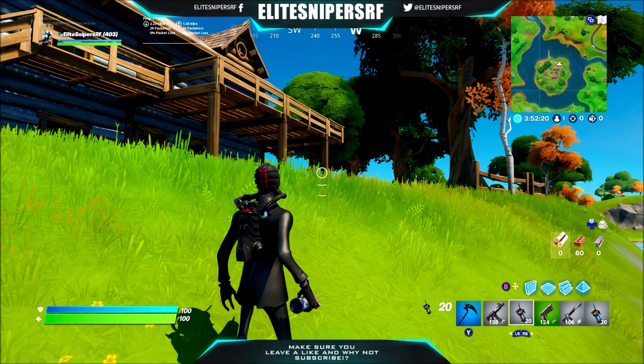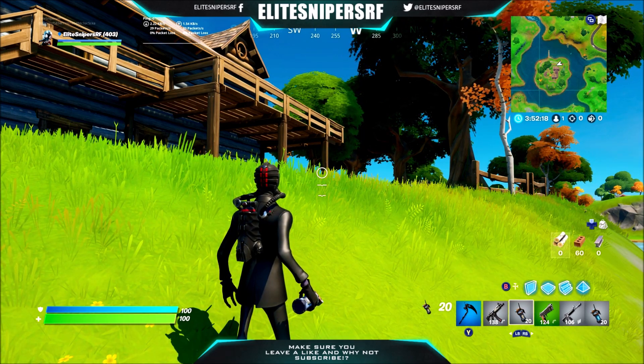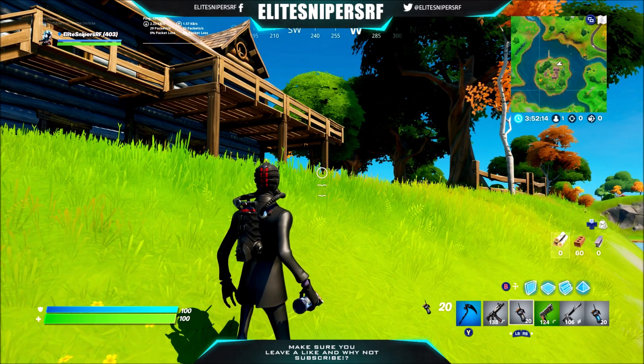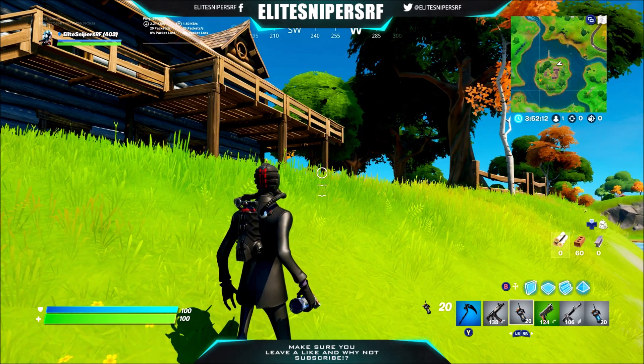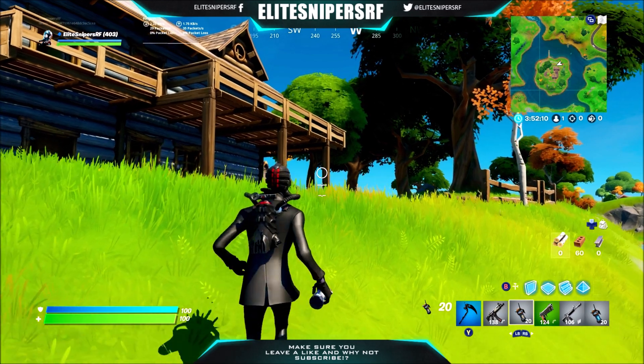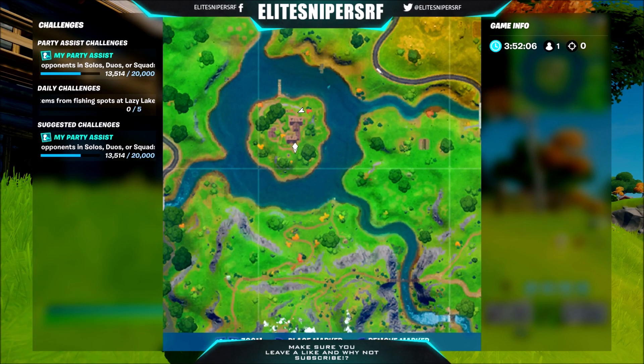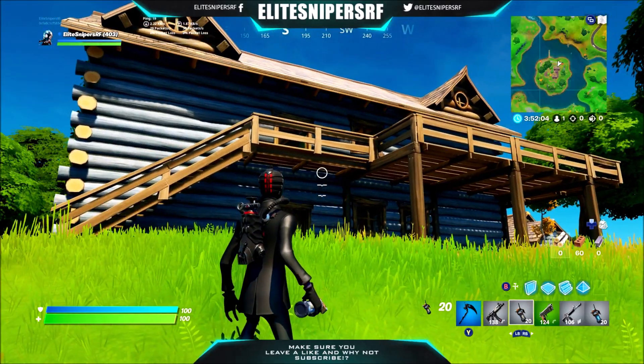Ladies and gentlemen, welcome back to another Fortnite Chapter 2 video here on my channel — I'm EliteSniperzRF. Today we are on stage 2 of the golden event, back on the main island again, and it looks like the Oro skin has gone and done it again. He's touched more different props in the game and they have changed to gold.